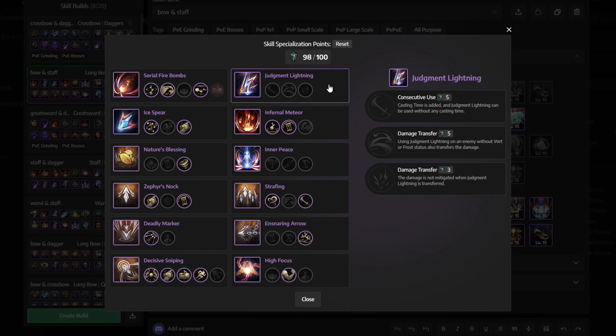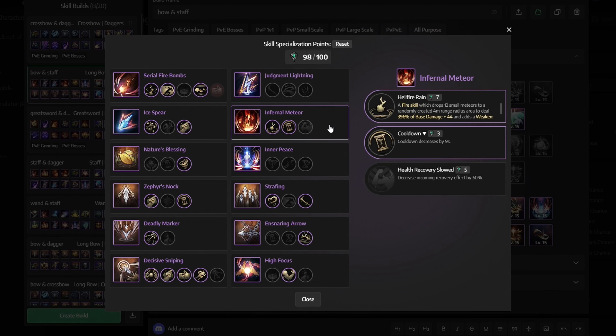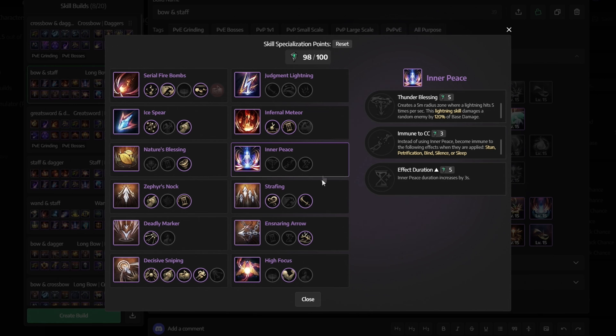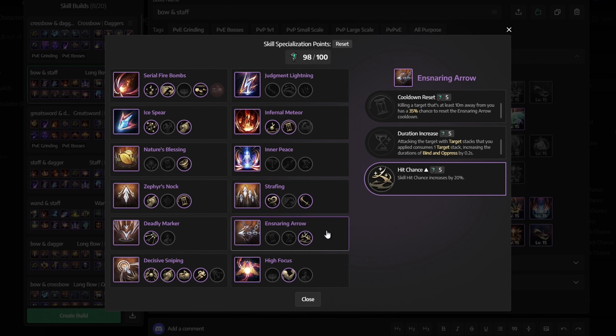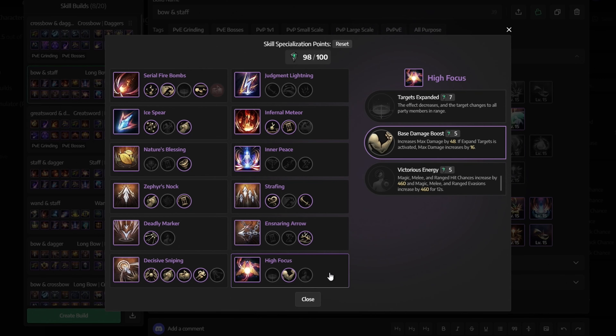For Decisive Sniping get everything besides Decisive Bombardment. For Judgment Lightning don't select anything. Then for Infernal Meteor get the Hellfire Rain and Cooldown. For Inner Peace again don't select anything. For Strafing get the Gale and Consecutive Use. Then for Ensnaring Arrow get the Hit Chance. And finally for High Focus get the Base Damage Boost.